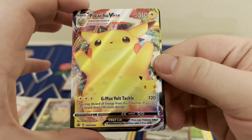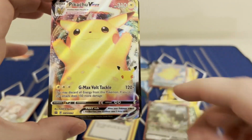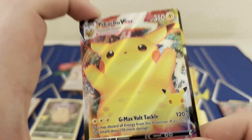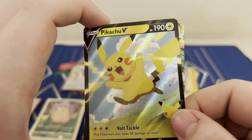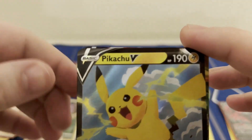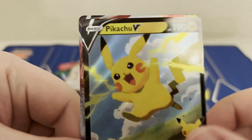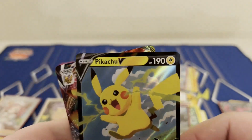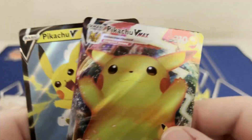Let's look at these Pikachus more closely. These are from the Celebration set — G-Max Volt Tackle does 120 damage, and if you discard all energy from this Pokemon it does 150 more damage, hitting 270 with no modifiers. Pretty sick. Being a Vmax is a little rough for play but it's still a beautiful card. We also got little Pikachu — non-Vmax — 210 for three energies. The art is absolutely beautiful, almost a flat paper mache style. These are the two giveaway cards for 100 subscribers, so comment on this video, subscribe, and once we hit 100 subscribers we'll be giving these away.